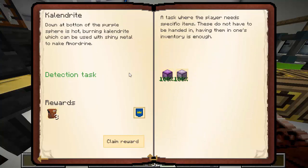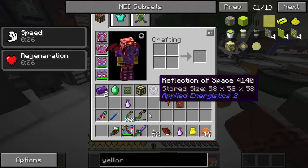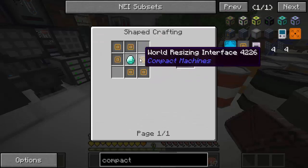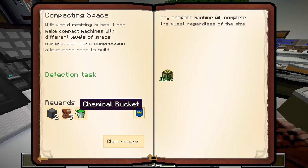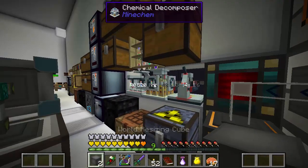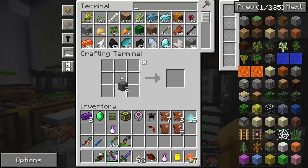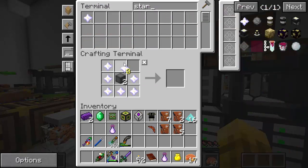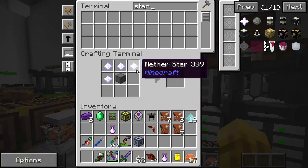I also made the calendrite — easy, just mix some shiny metal with some abadrine. Got three epic bags. Next I made a compacting space using the Compact Machines mod. You had to make a world-sizing cube, which was six of these — we've made this before, so that was easy. That gets us two more resizing cubes, a chemical bucket with isoprene, and five good bags. With those we could make bigger compact machine sizes using nether stars.